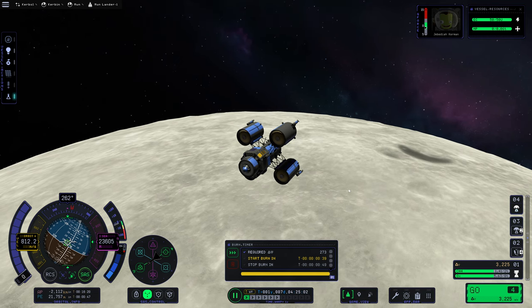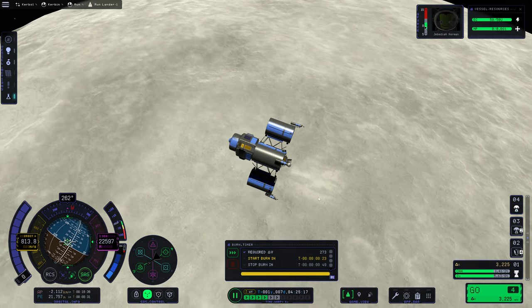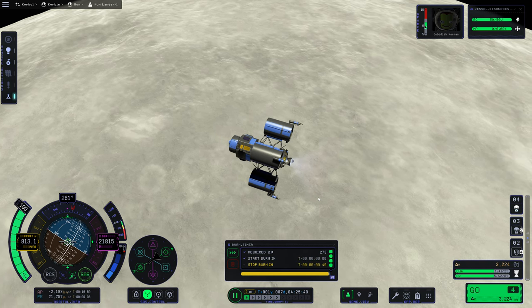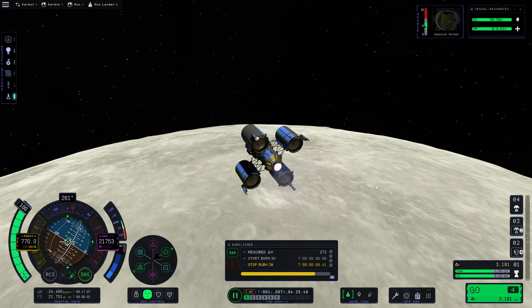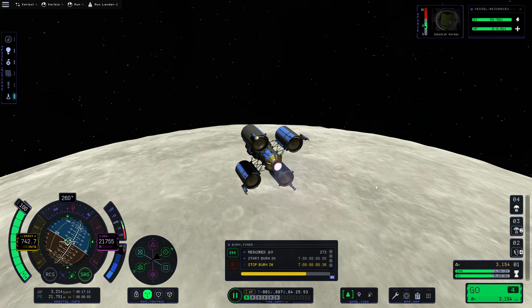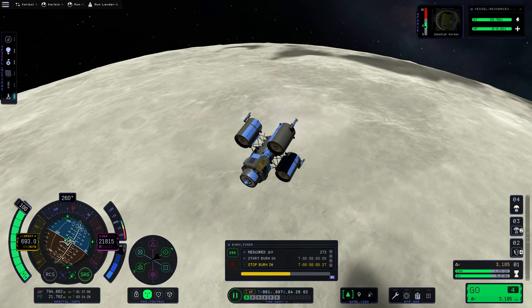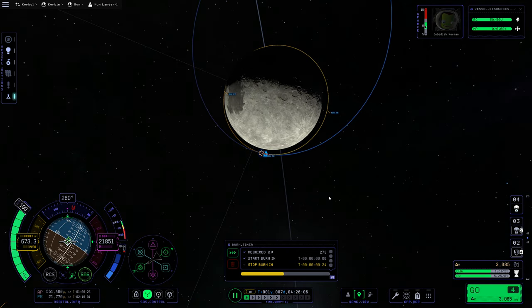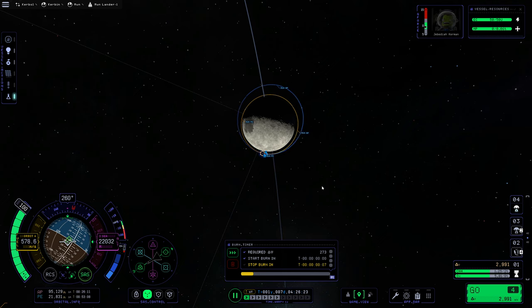About 40 seconds away from this burn. Looks good. About 30 seconds away — let's warp forward a little closer. 20. 10. And 3, 2, 1, mark. Engine ignition. We're going to bring this right on down — about 273 total meters per second, really not bad. We're going to want to get our surface velocity down until we're going basically vertical. Keep in mind we don't have Kerbal Engineer to tell us calculations for things like landing burns, so we're going to have to do that by gut as well. And that's going to be spicy.